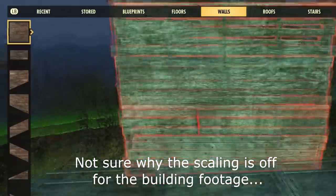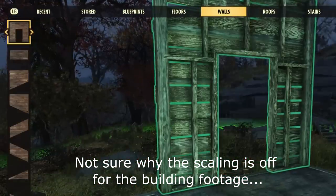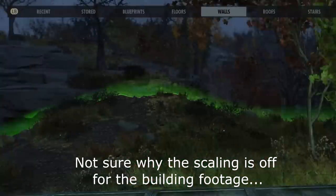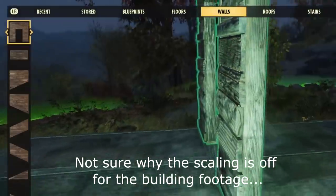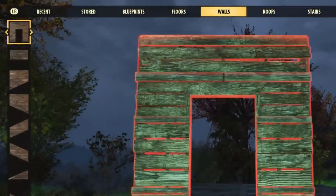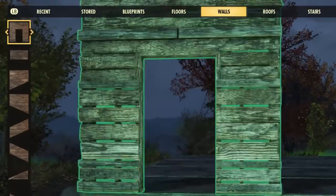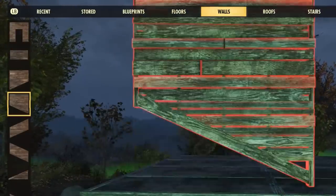I'm not really going to go over how the menu is set up because I went over that and a few other things in my other video that is linked in the description, but I will say that I love the menu now. It's way more intuitive and easier to navigate, and the overall feeling of building — like snapping objects together and lining things up — feels just like Fallout 4, which is also a plus.